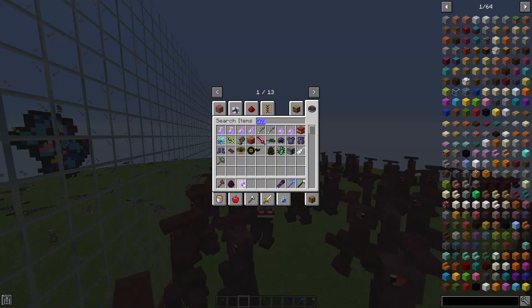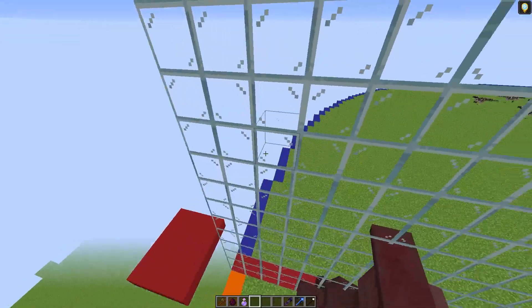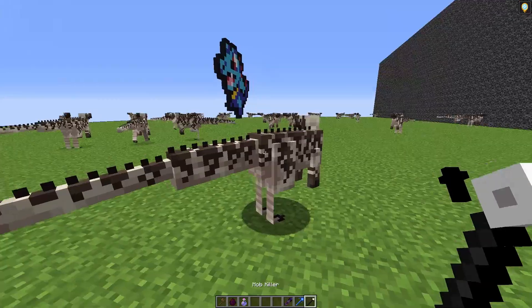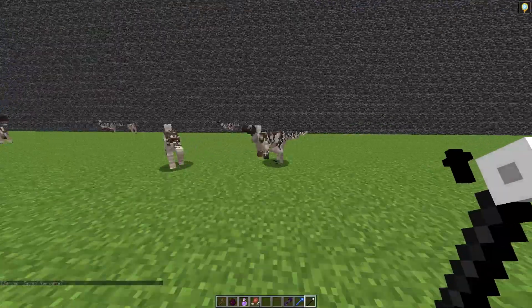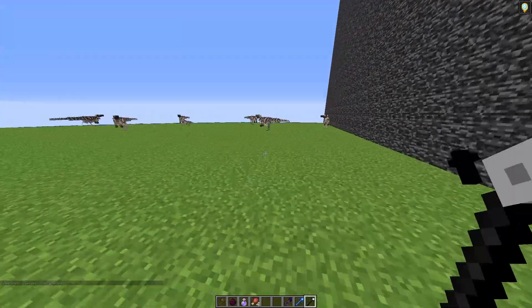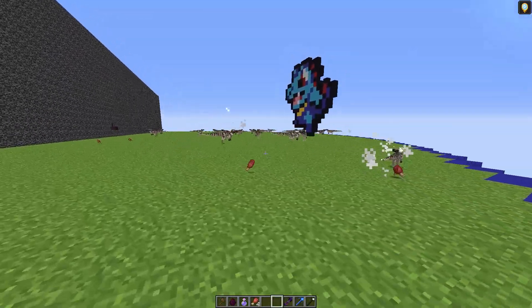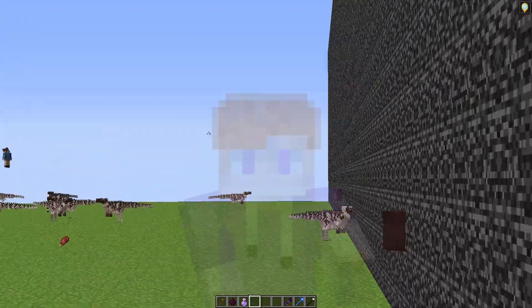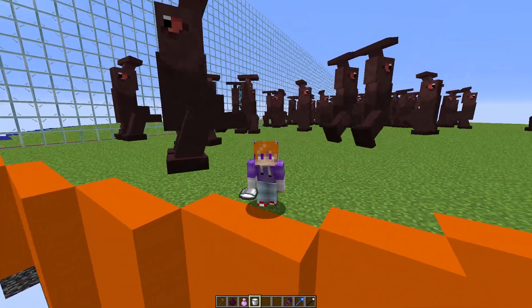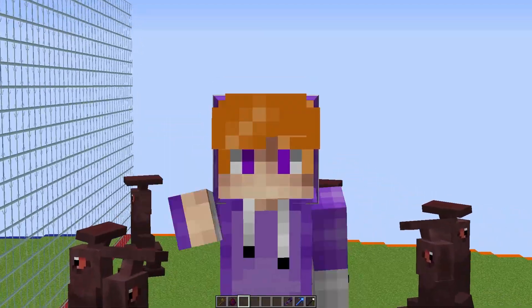Cam spawned in a bunch of those dinosaur things, so I think I want to go get rid of some of them. So if we grab an invisibility potion, we can drink this, making me completely invisible. If we just go around the wall, we can see that Cam's distracted, and we can go up to these mobs and get rid of them. I don't want to do too much though, otherwise Cam will notice. So I'll do just a couple more. That should be enough — now I'm going to go back to my side. I can't forget to drink milk because if I don't, I will still be invisible.